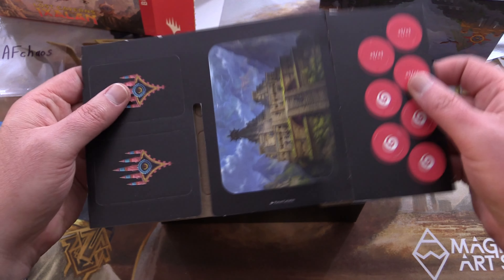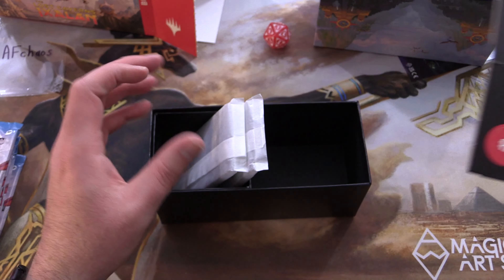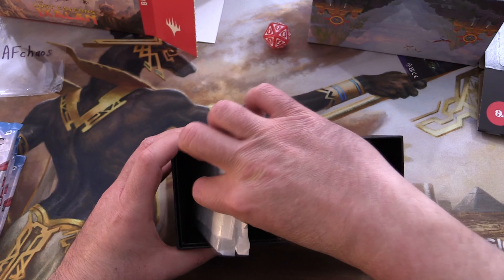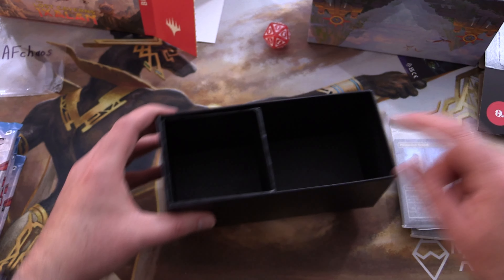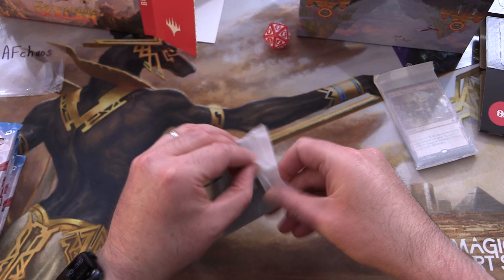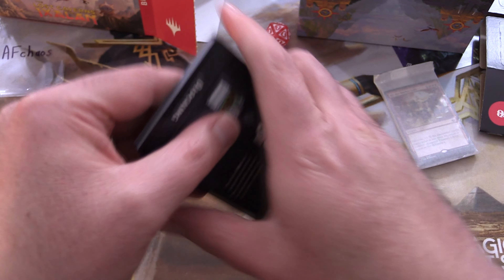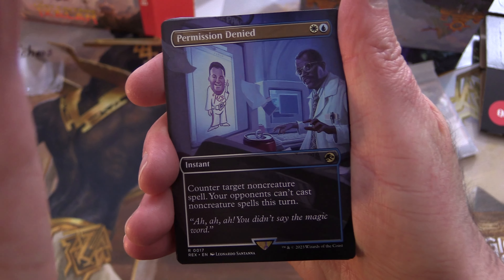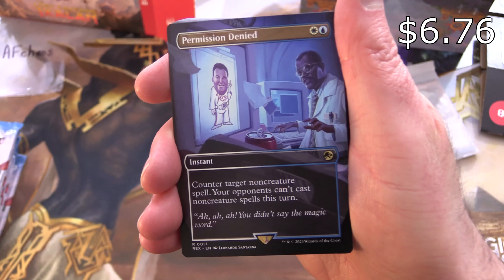We have AF Chaos — thank you for being a patron. Let's take a quick look at this stuff; it's been a while since we've seen it. So some fun little dividers and so forth, and then we do have some promos here. Let's dig into it and see what AF Chaos gets today. We've got a Jurassic World card — this one is 'Permission Denied.'